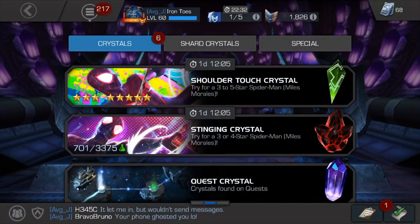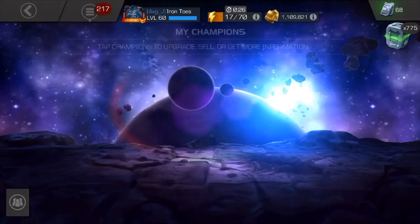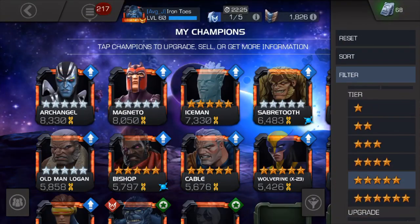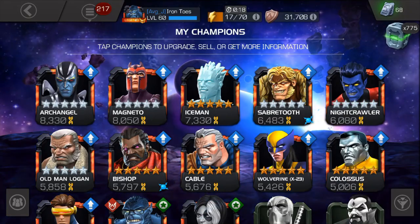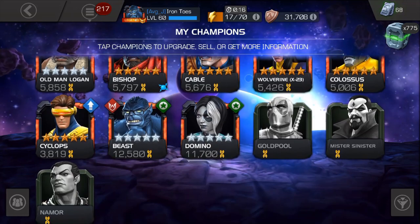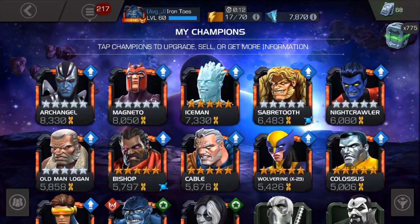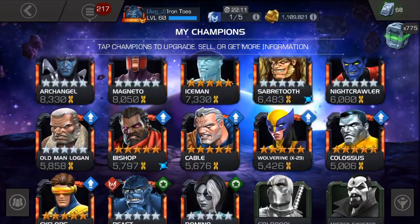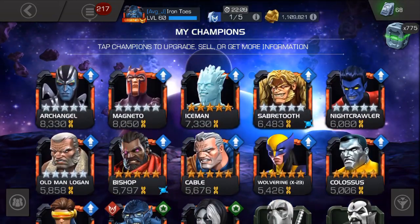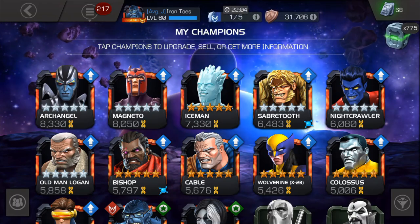I just gotta show you this real quick. Five-star champions - Iceman, Magneto, Archangel, Colossus - maybe he'll be awesome soon - rank five Domino, rank five Beast. I'm missing Namor. I don't hold stuff for anybody, but yeah, I saw some mutant gems - well, that's good fun.